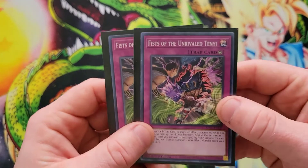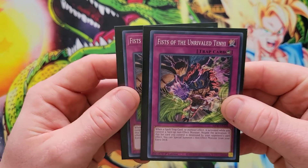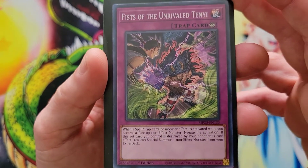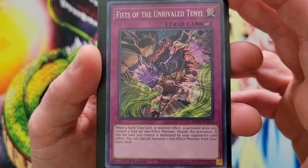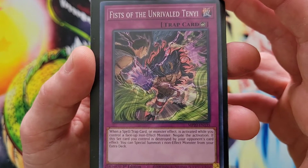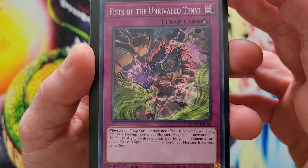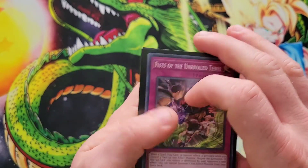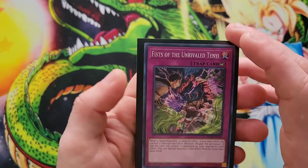We have double copies of Fist of the Unrivaled Ten-Ye — it's a counter trap. When a spell, trap, or monster effect is activated while you control a face-up non-effect monster, negate the activation. If this set card you control is destroyed by your opponent's card effect, you can special summon one non-effect monster from your extra deck. You can run double or triple copies of that.